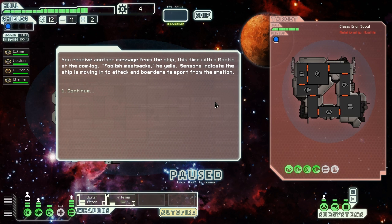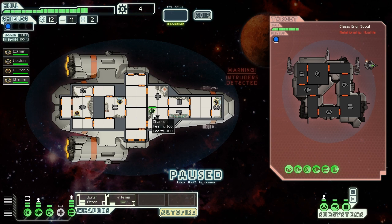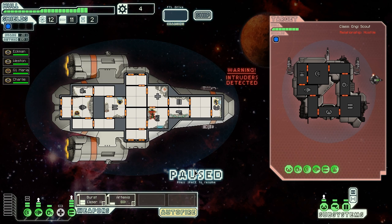You receive another message from the ship, this time with a Mantis at the com log. Foolish, Jax he yells. Sensors indicate the ship is moving into attack and borders teleport from the station. Well, fuck. One Mantis comes to our ship. Since there's only one, I will use manpower to handle that one.